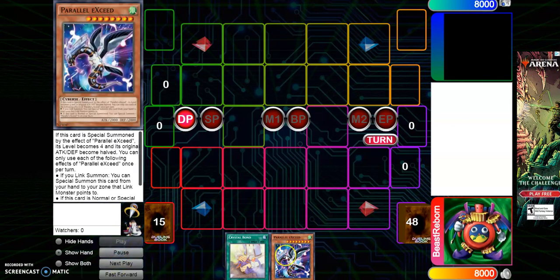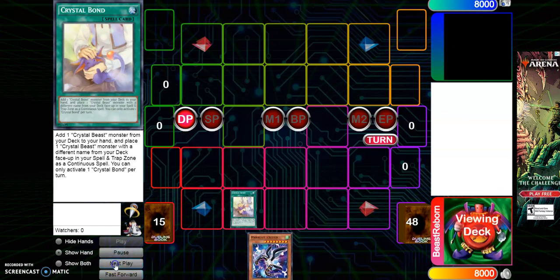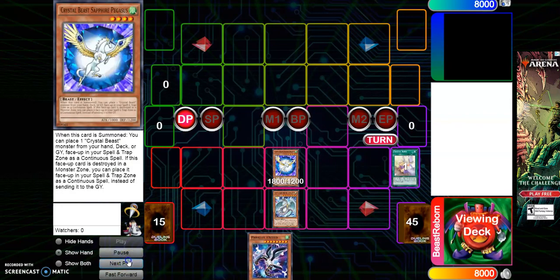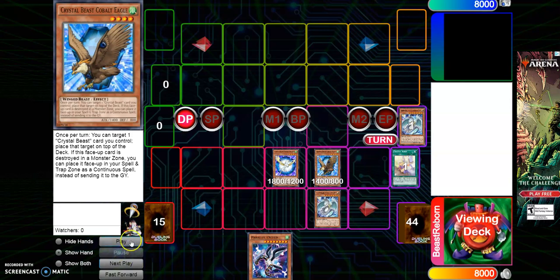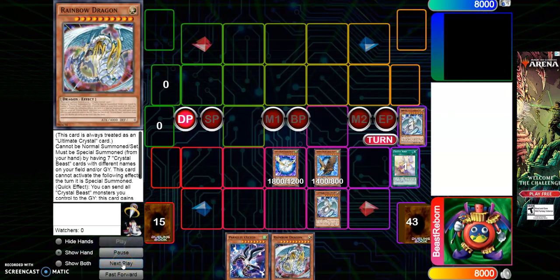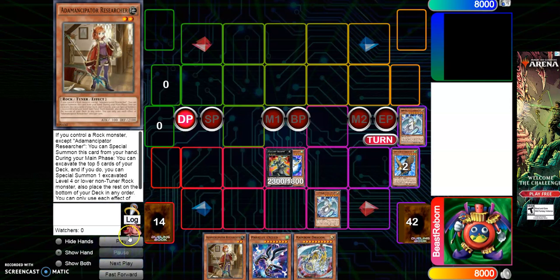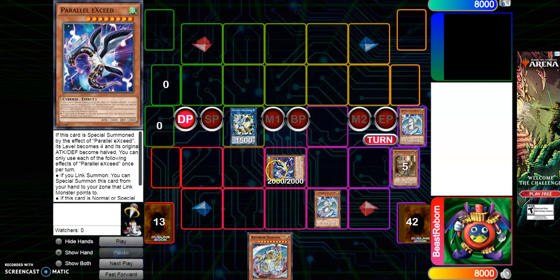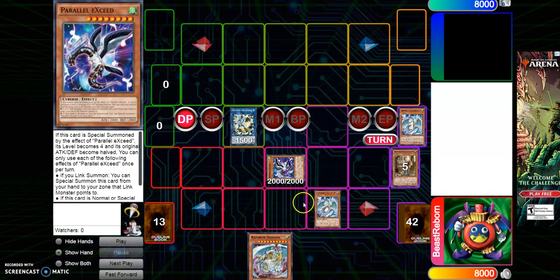Here's the best combo: after Crystal Bond, put the spell/trap in the zone with the dragon, normal summon Pegasus. Pegasus's effect — the dragon resets. Now banish the dragon to bring out a Level 4 Crystal Beast — either Mammoth or Eagle — and add Rainbow Dragon. Go into Granite, discard Granite, it adds Adamancipator Researcher. Because it has an effect that when you have a rock monster you can special summon it, special summon Researcher. Now go into Hi-Speedroid Chanbara.